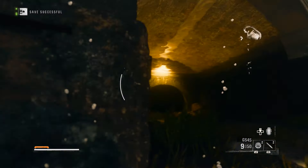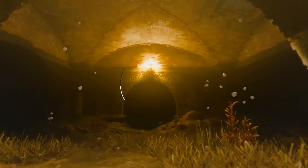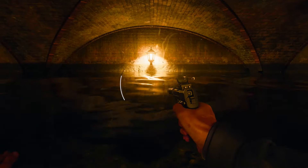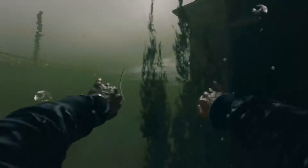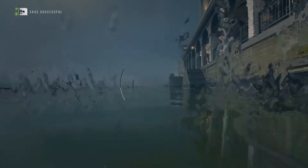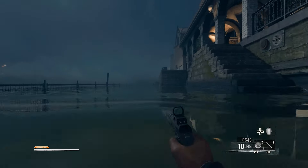Starting off, take out the first guard with a silenced headshot or a takedown, then drop down into the water and make your way into the tunnel. You want to follow the path — you can come up for air if you need to. Head all the way out to the other side, take a right, and use the staircase just over here.